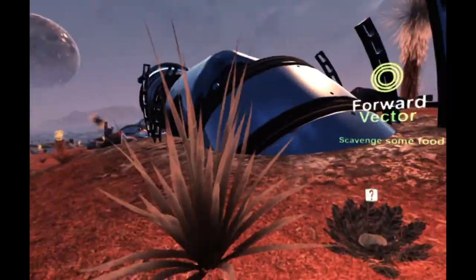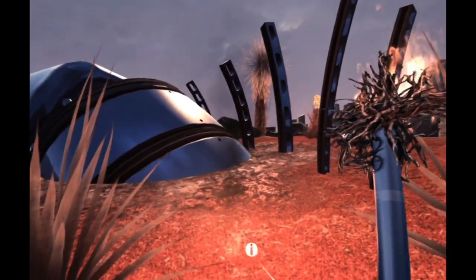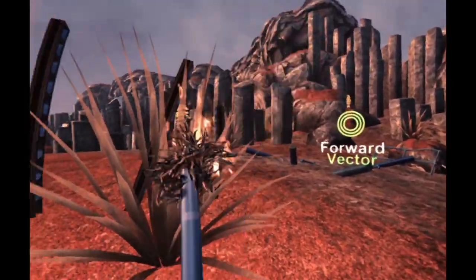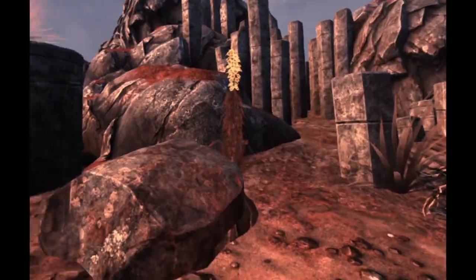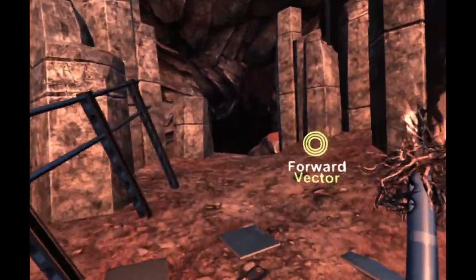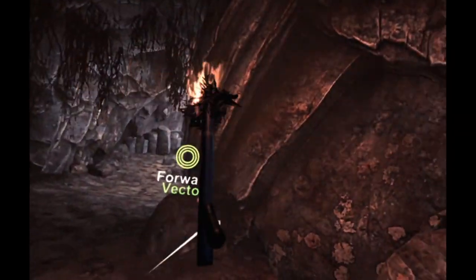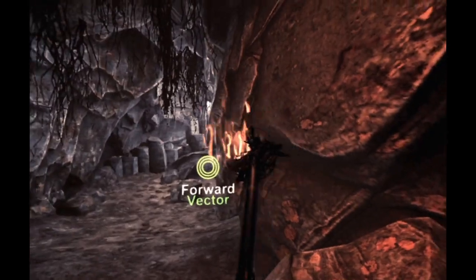Oh, food! Oh no - I accidentally set fire to my food. Is there more food? I've made a torch - don't worry about me game, I'm well ahead of that. 'Locate something burnable.' Oh look at that - proper lighting! Oh that's amazing. Skyrim could use this - like a torch that you could hold and move around.